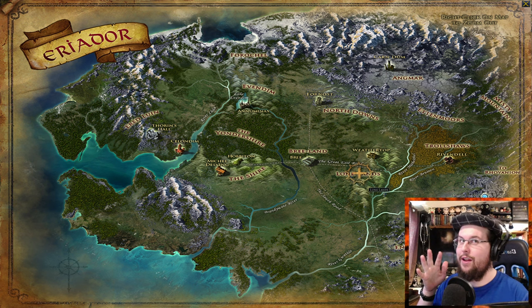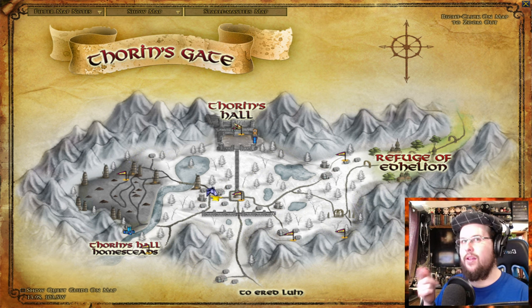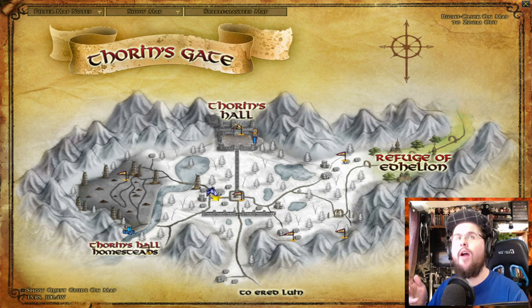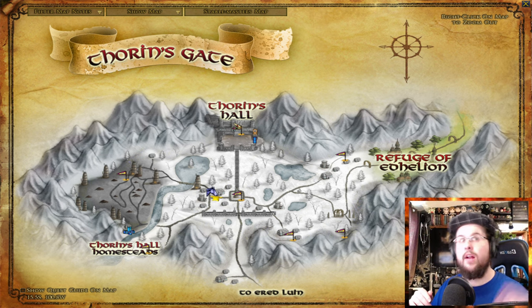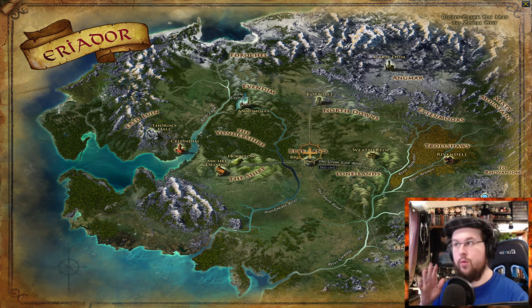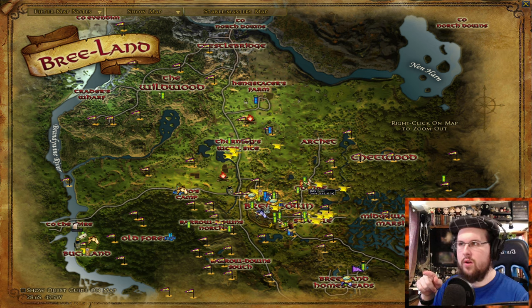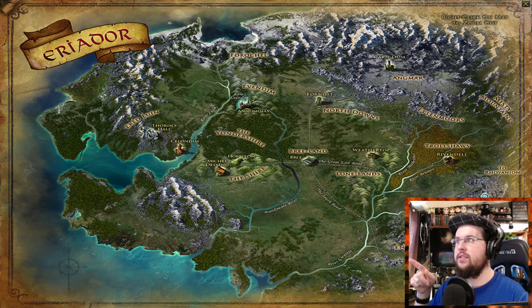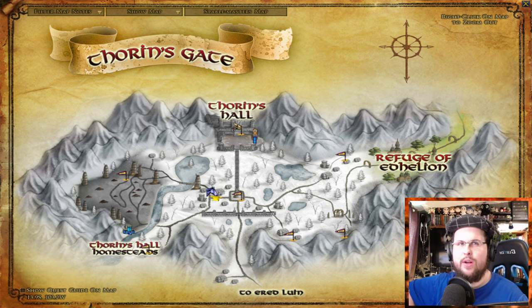The introduction quests guide you to about level 20-25. There will be one that starts in Archet that leads you down to Combe and so on, but I'm not going to talk about that one today. The one we're going to talk about is the introduction quest over in Ered Luin, where you start in Thorin's Hall for dwarves and the refuge for elves. If you're a hobbit or human and you get out of the little intro around level 5-6, you'll want to come over here too. There's a horse stable in Combe and you can take swift travel to Thorin's Gate.